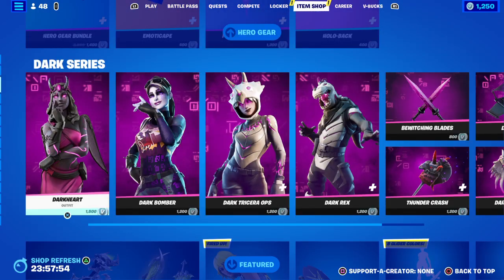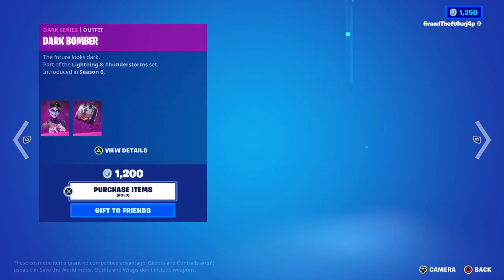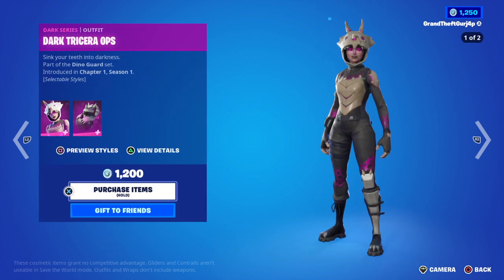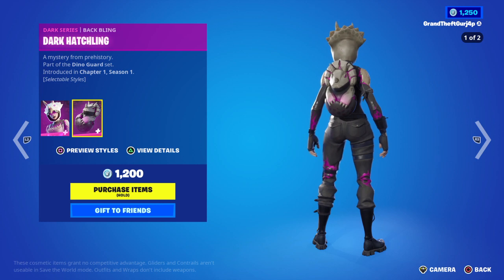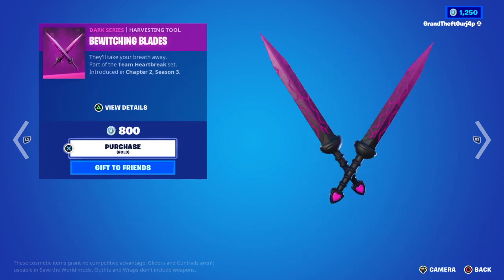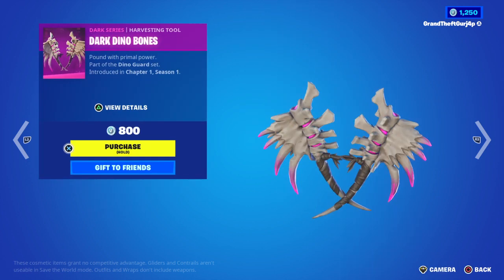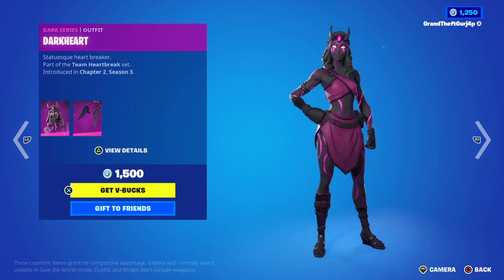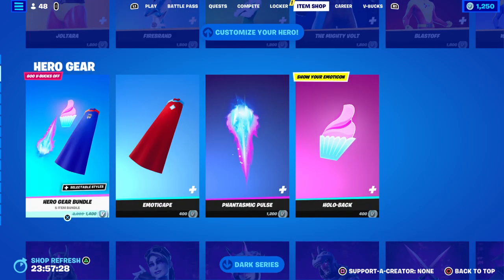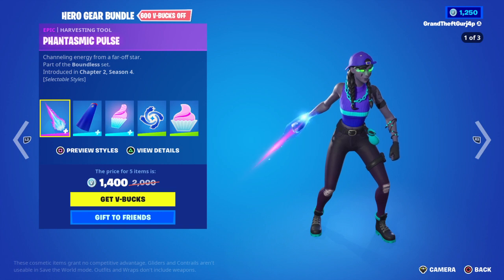New items just released, so let's see what we have. We got the Dark Series: Dark Heart and Heartless Wings, Dark Bomber with Dark Bag, Dark Tricera Ops with Dark Hatchling, Dark Rex with Dark Scaly Benchwing, Bewitching Blades, Thunder Crash Dark, and Dark Dino Bones.